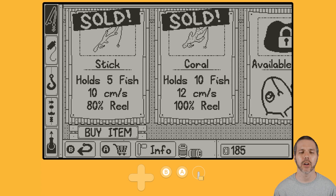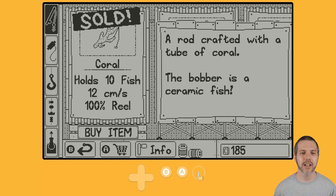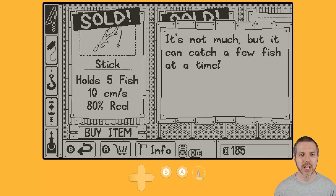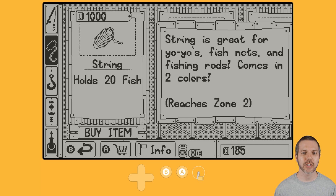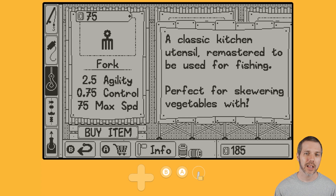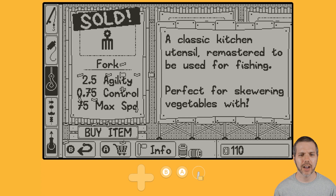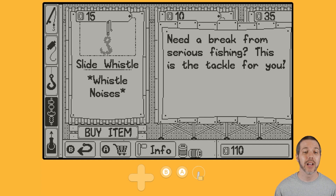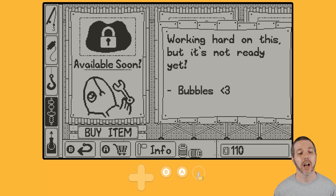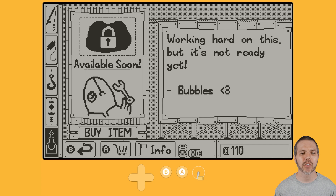The coral pole holds 10 fish. The next one isn't available just yet. Down here in the fishing line, we've got yarn and string — and it costs $1,000, and I have $185 right now, so I can't quite afford that better line just yet. Better hooks for agility, control, and speed. And I can afford the fork! Let's get the fork. The bait: right now I have the minnow, there's a slide whistle, a cow can, a robot, and more available soon. And the harpoon — wood tier — I'm nowhere near getting any more of those upgrades.